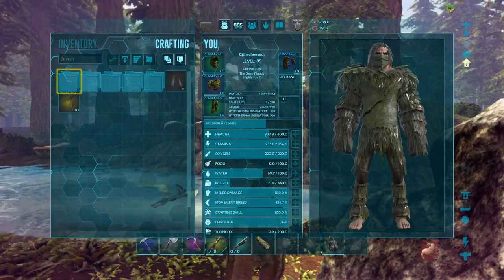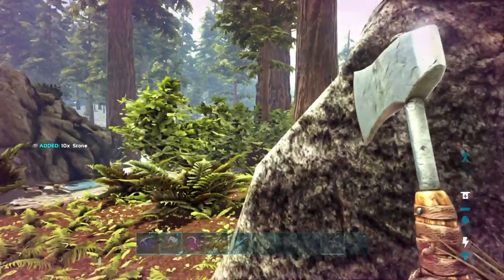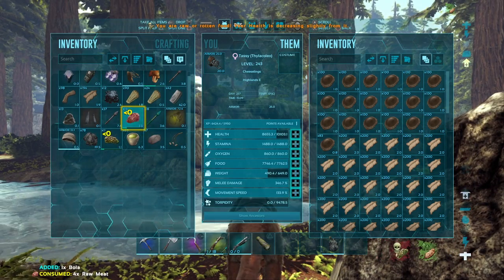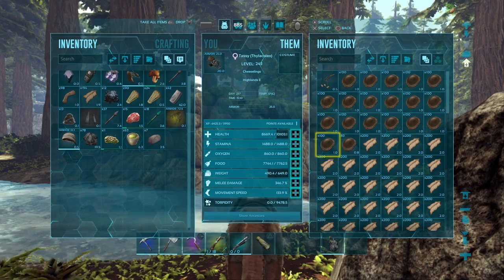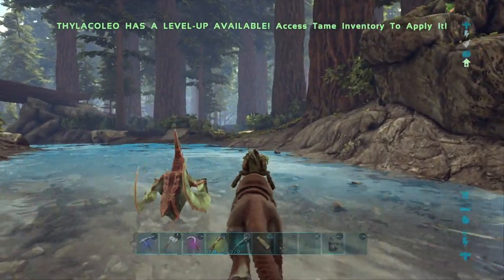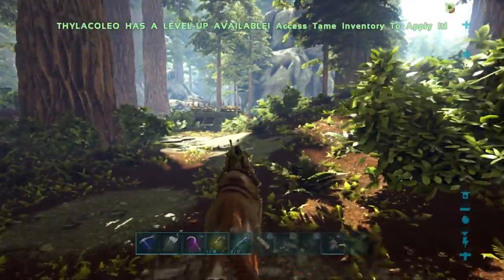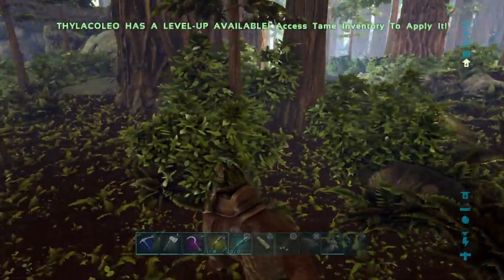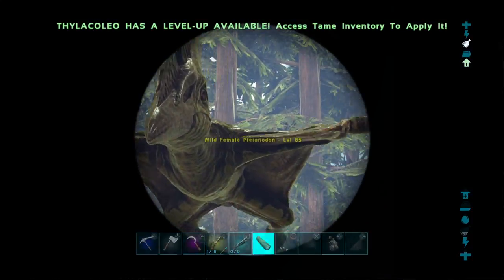We're gonna tame that 145 Pteranodon. We need to get a bola first - okay that's enough to make one. We've lost where it's gone. Let's go check on the Thylacoleo - it's still out, still got a bit to go. Is that the 145? No, that's the 20. Well, we've lost the 145 Pteranodon. Great. Great segue for the episode - we're gonna try and find him again.